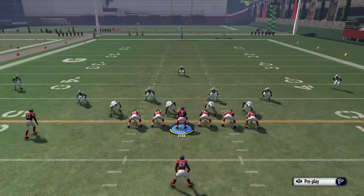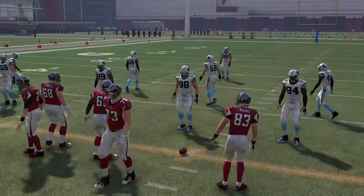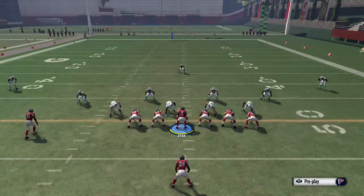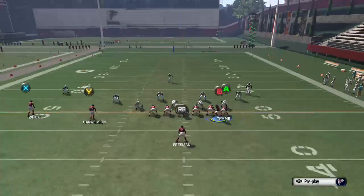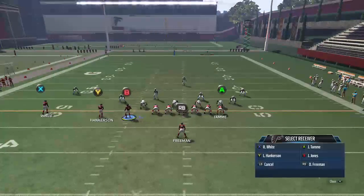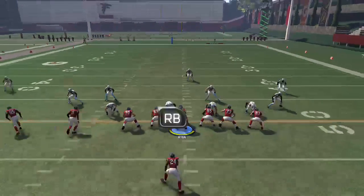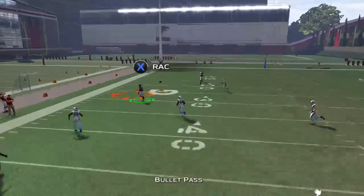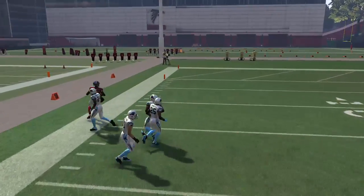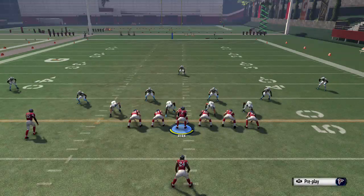On the wide side of the field, I like this combination: motion the B from right to left, put the Y on a flat and the X on a streak, creating a nice corner out route. Pass lead this ball up and you're going to hit that corner for about 25 to 30 yards pretty simply with the right coverage and the right throw.